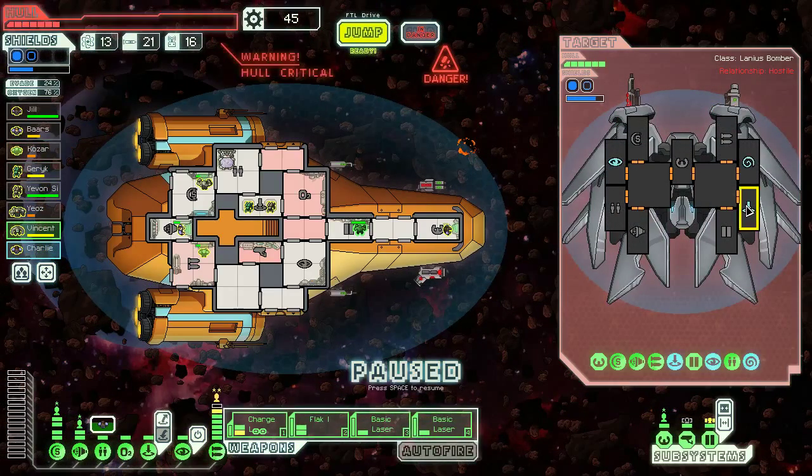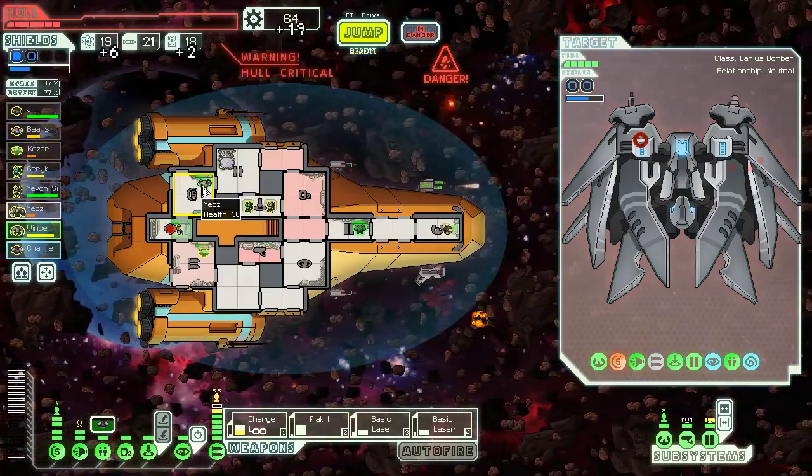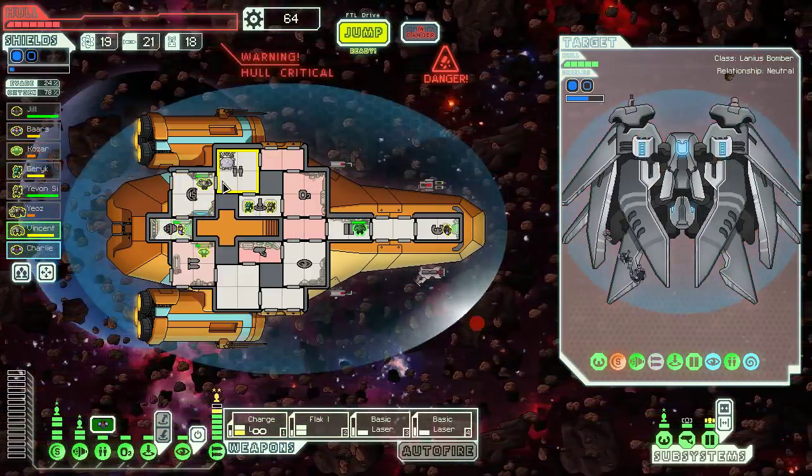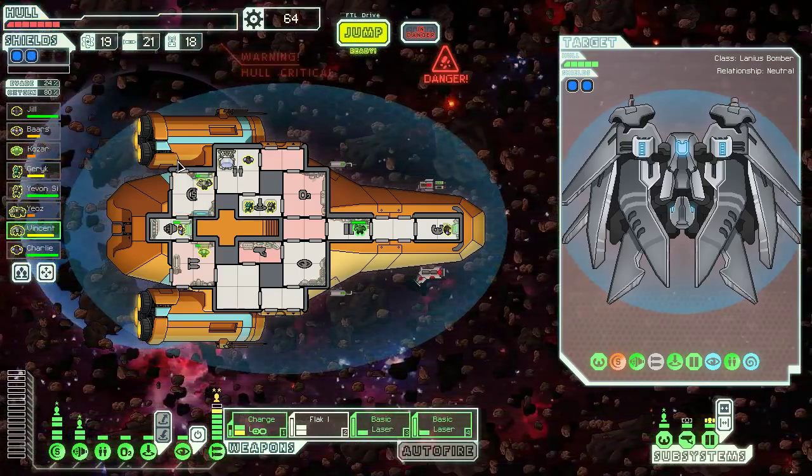Now we've got the situation under control. Charge laser and let's flat cannon right here. They're going to surrender and I'm going to take it. Hopefully this kills them — nope. They have it so that after you surrender, all shots are automatic misses. That's very smart. Holes in a bad place, but thank God there's a store nearby — we need to fix it up.